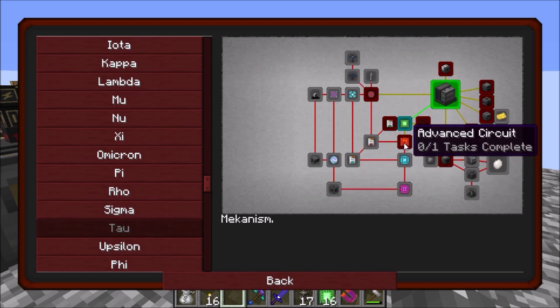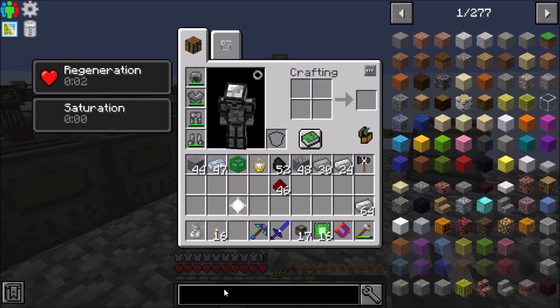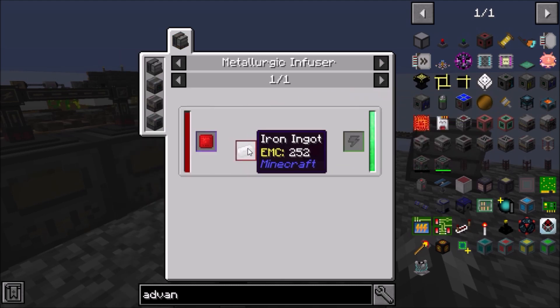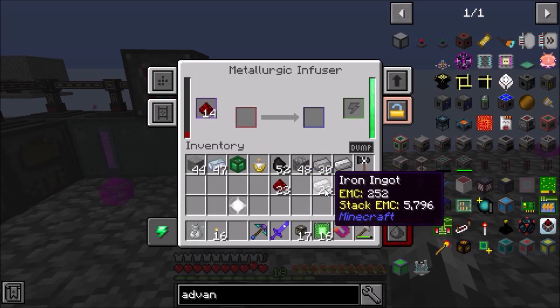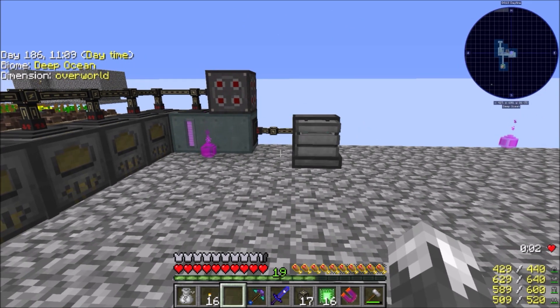Our next item is the advanced circuit. To make the advanced circuit we're going to need the enriched alloy, which is iron and redstone. So let's do about 23 — are we still going? Yep, there's that and there's that, so let's let that go.